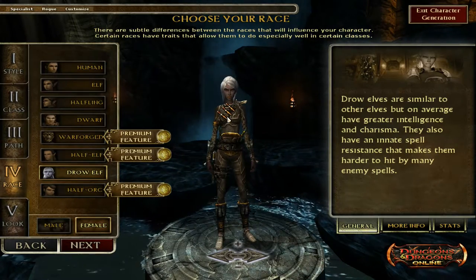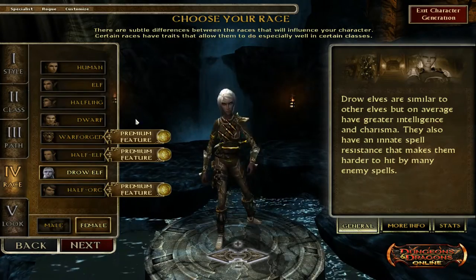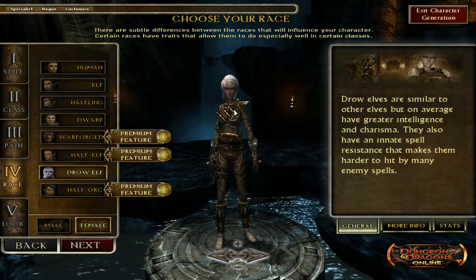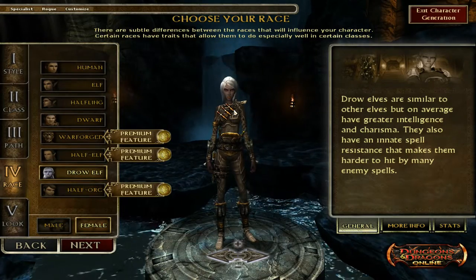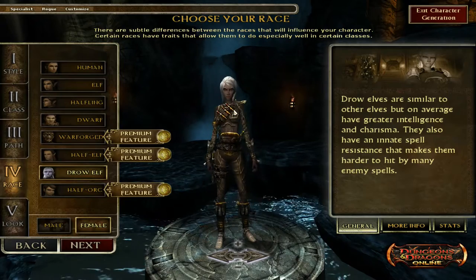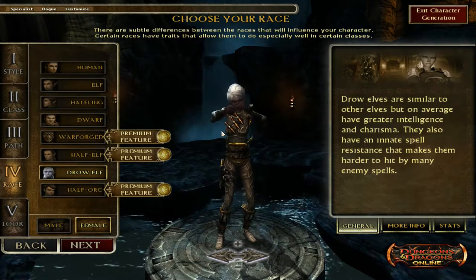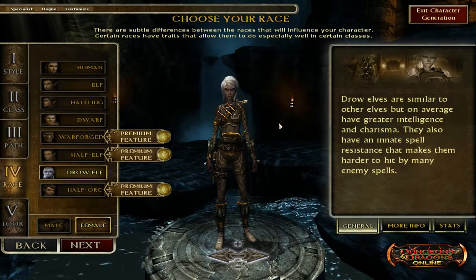I do have a hit to my constitution, but I also get some charisma for the UMD skill. The main things are I need to hit 19 dexterity by level 15 so that I can get Improved Precise Shot. It's not going to be maxing out intelligence, which is very disappointing, but on a first-life character this is all I can do.